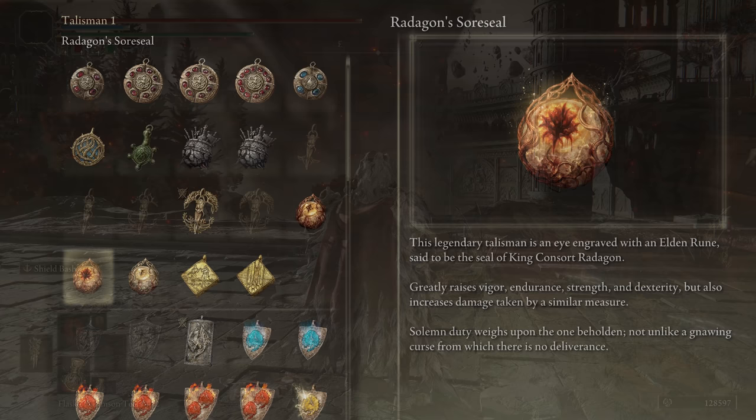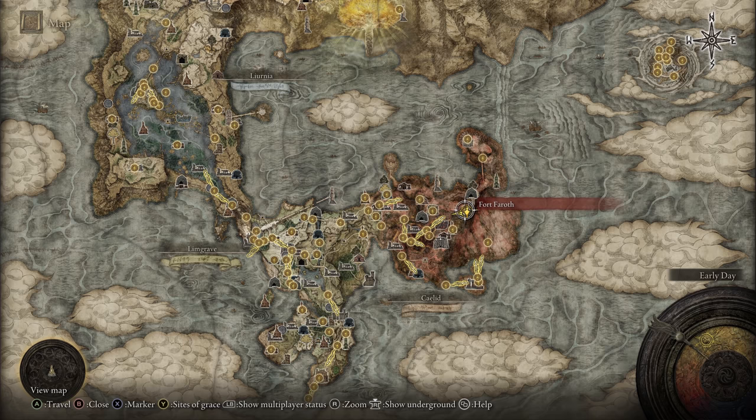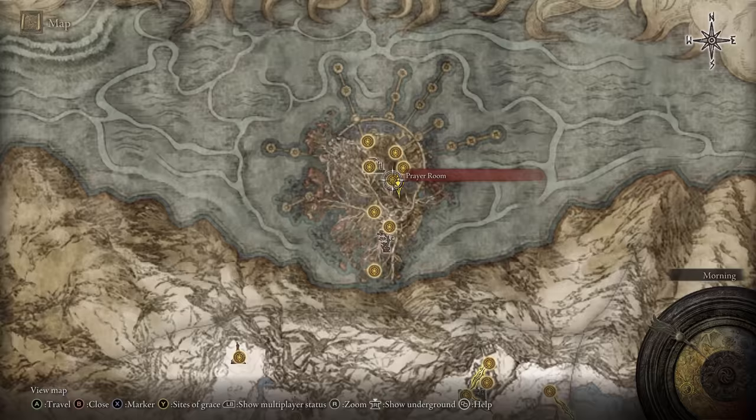Next is Radagon's Sore Seal, which increases Vigor, Endurance, Strength, and Dexterity by 5. And then also Marika's Sore Seal, which increases Mind, Intelligence, Faith, and Arcane by 5. But both of these increase the incoming damage you take by 15%. To get Radagon's Sore Seal, you'll need to head over to the roof of Fort Faroth. Drop down through there to the middle platform, jump a small gap, drop down again, and you'll find yourself that talisman.